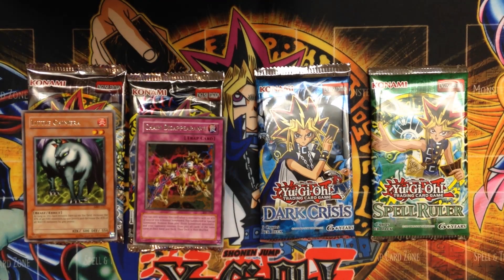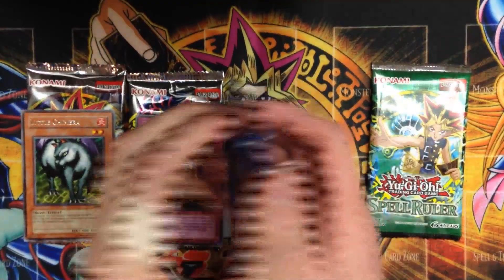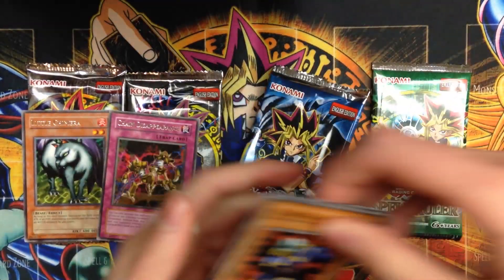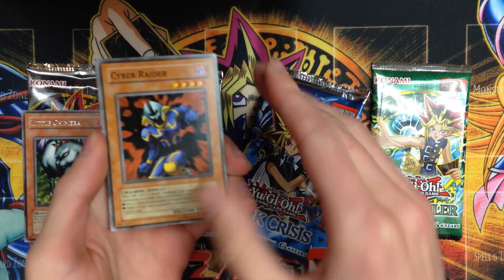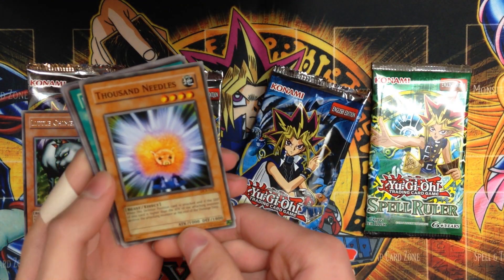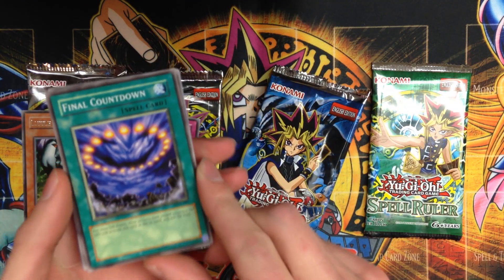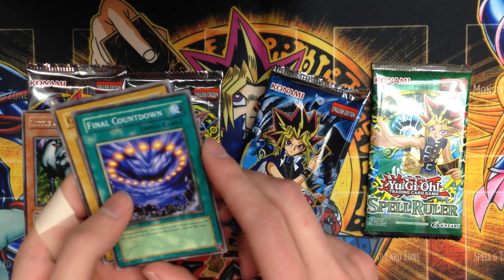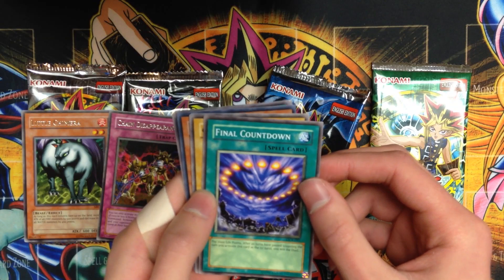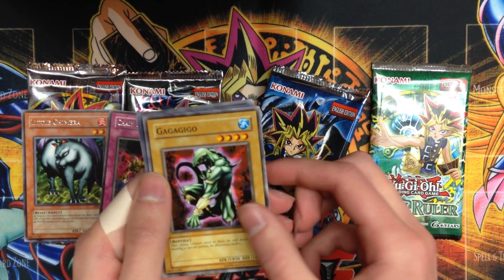Now Dark Crisis — this is the heart of season three, and definitely a lot of cool cards overall. We're starting out with a Cyber Raider, an early Battle City card that finally got released with an effect. Two Thousand Needles — always a cool card with 1800 defense points that can really fend off a lot. Final Countdown — an interesting game-winner card, one of the more sought-out spell cards in this set. People still talk about this card to this day. Gagagigo — a great four-star normal monster.